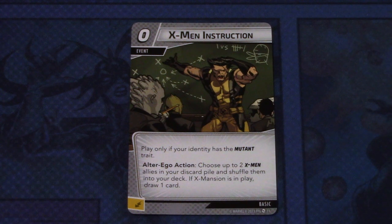Lastly, we have a new basic event — X-Men Instruction, a zero-cost event. Play only if your identity has the Mutant trait. Alter ego action: choose up to two X-Men allies in your discard pile and shuffle them into your deck. If X-Mansion is in play, draw one card. This can be committed as an energy resource.